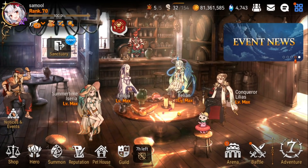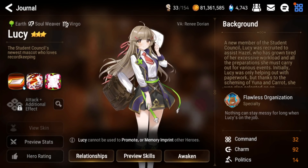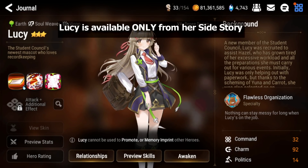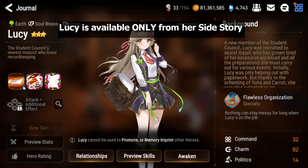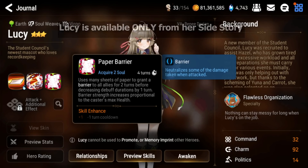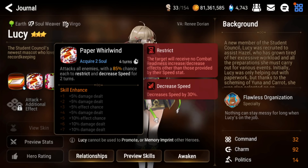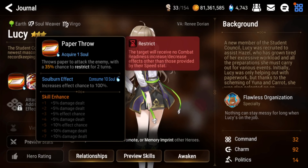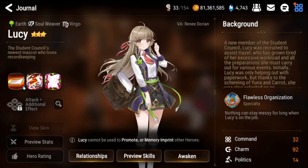The first honorable mention is Lucy. Lucy is a side story limited hero — she's a Nerilla, an earth soul weaver. Her S3 is a barrier to all allies that also decreases debuff durations by one turn, and the barrier scales with her HP. Her S2 has a 100% chance to AOE restrict and decrease speed. Her S1 is a single-target restrict for two turns. Her kit makes her very strong.